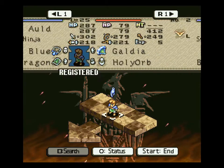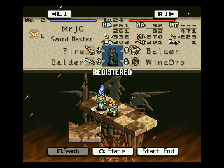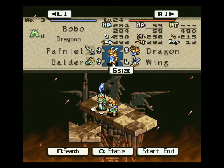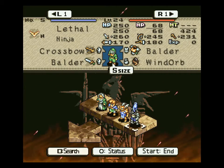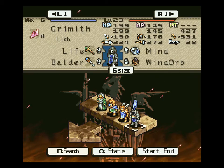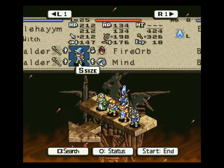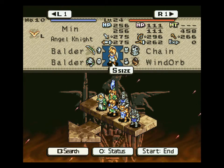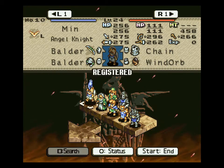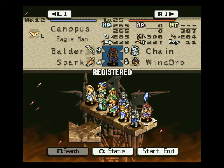So you have a fair idea of what to expect unit-wise based on the other side. Let's take JG along. Let's take Bobo, Zerphal. Who else? Definitely Grimith. Definitely Islandly. Definitely Min. Krabbiness. Canopus.